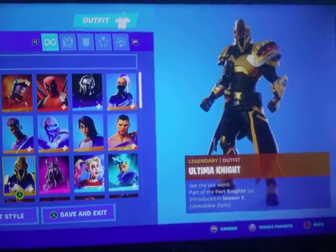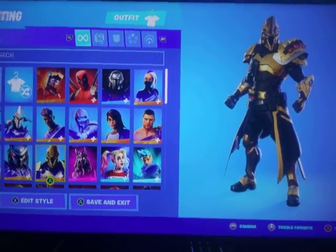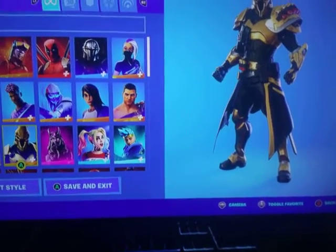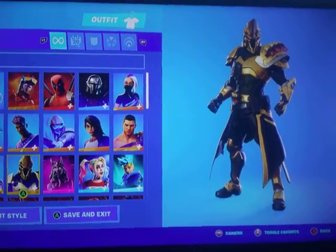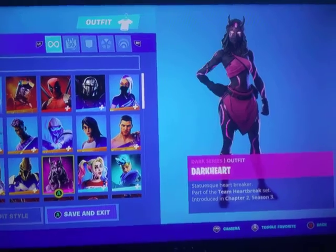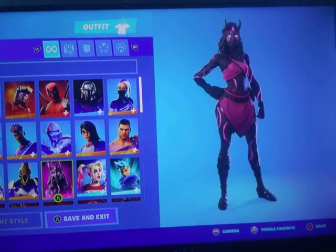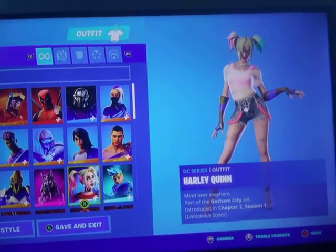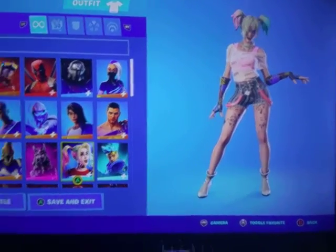Ultimate Night — I don't really like this skin, he's a little too big. I don't really like big skins much, they take up too much of my screen. Dark Heart — I like this skin. I wear her a lot, I just got her recently. Harley Quinn — I haven't used this skin since it came out, but it was a pretty cool skin, I guess.